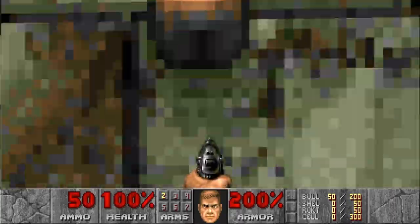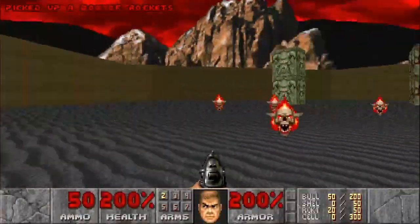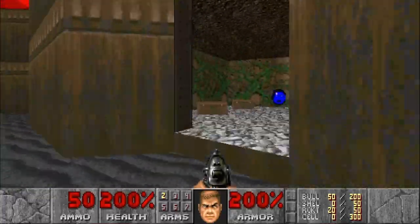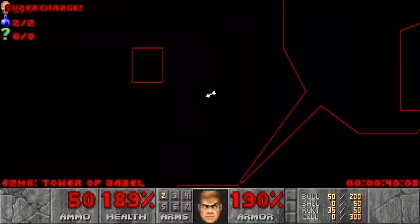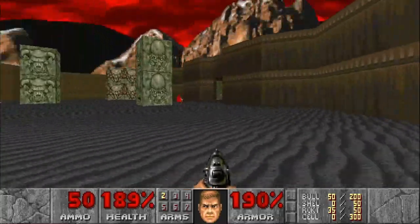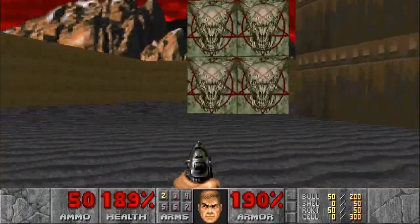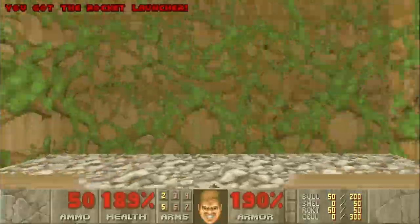Raise all platforms, get our super charge, grab some rockets. Don't give a hoot about the lost souls since they don't count as our one enemy. Grab this super sphere just so that we have both items. Let the lost souls have fun with the cyberdemon. And we need to find the passage that has our rocket launcher — there's plenty of ammo, and there's the rocket launcher.